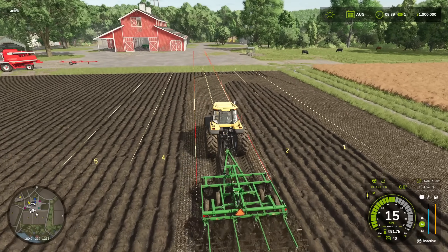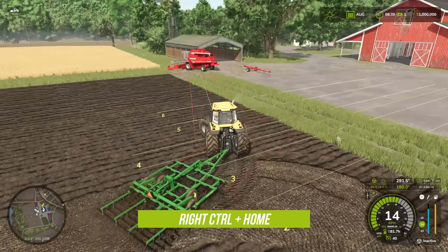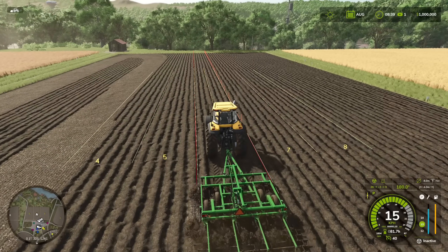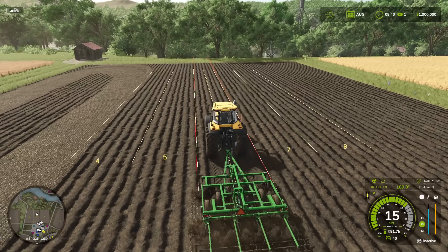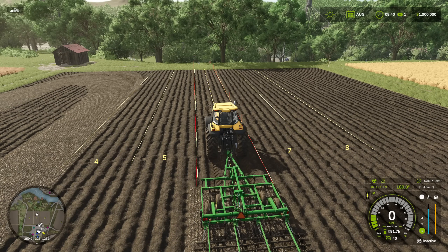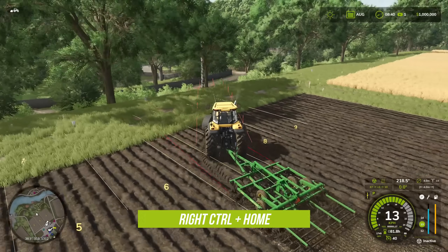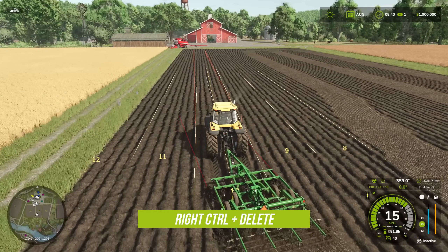With all lines set to always show, the headland warning beeps as we approach the end. We turn left and continue down track six, skipping two rows each time across the field. Using Right Control and Insert moves us one track to the right, and Right Control and Delete moves one track to the left, giving flexible control over which lane we target next as we work across the field.